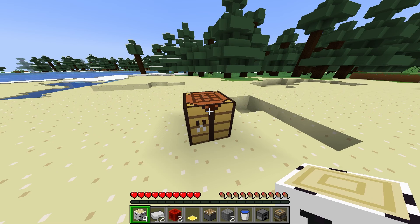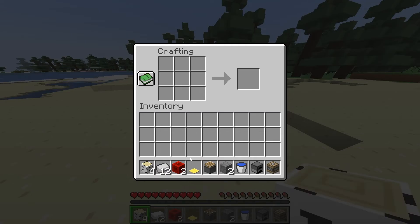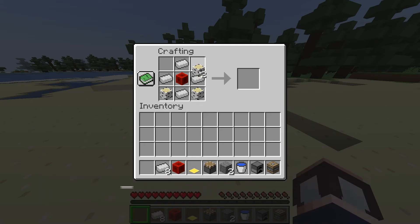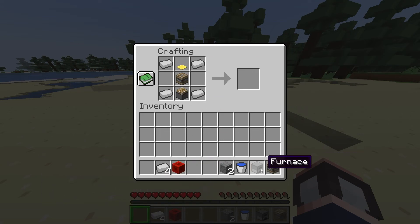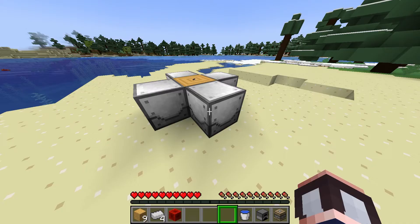Once you spawn into your world, the first task is going to be creating plastic in order to make the dissolution chamber. To do this you're going to need a few things, starting with a basic machine frame. This is used in most starter recipes for creating plastic. With your basic machine frame crafted, you can now create fluid extractors. These blocks will slowly extract latex from an attached tree. While you technically only need one, you can make four for each side of the log to speed up the process.